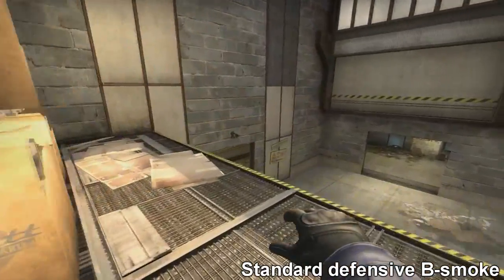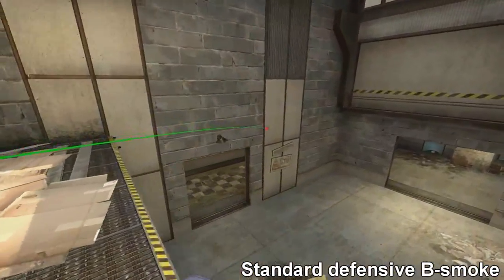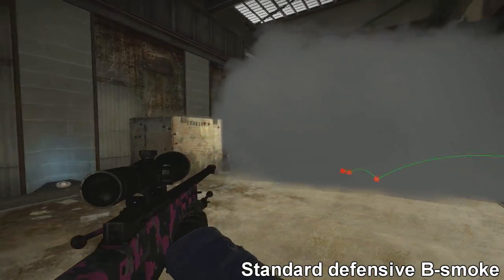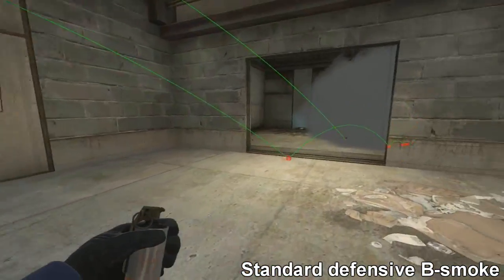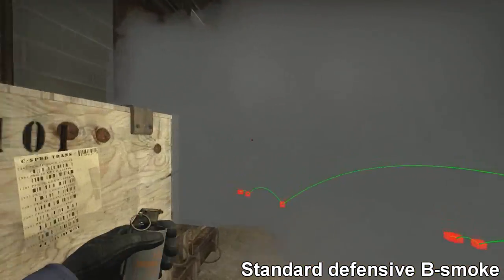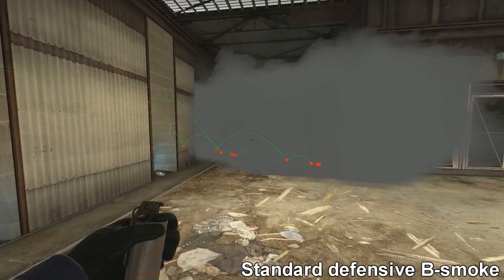This is a smoke that I use pretty much every single time I play Cash. I always play B and the good thing about this is you can do it while running. It's also the best smoke for the B site in my opinion. A smoke should be placed directly there, and if you want it to go further you can aim higher up on the wall. But it's all preference, really.